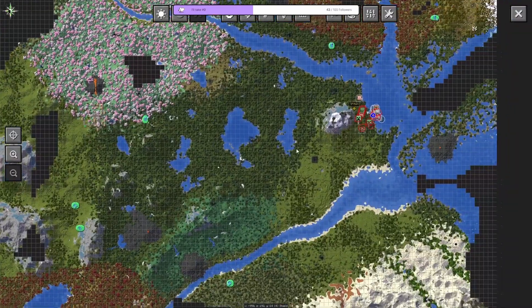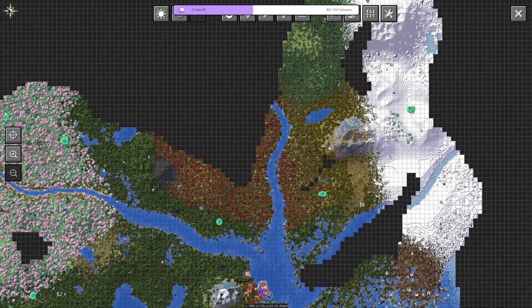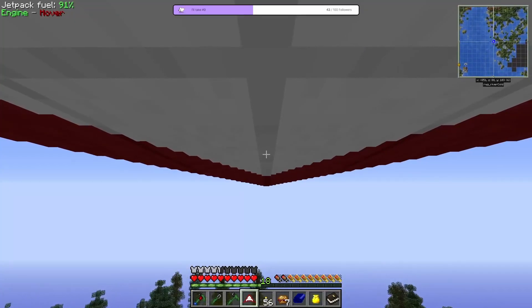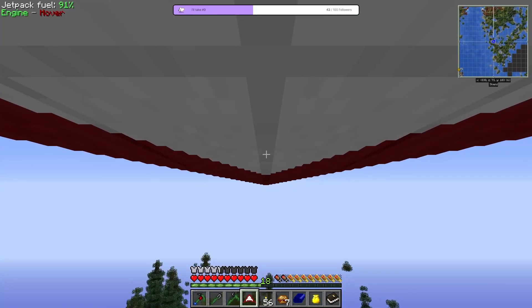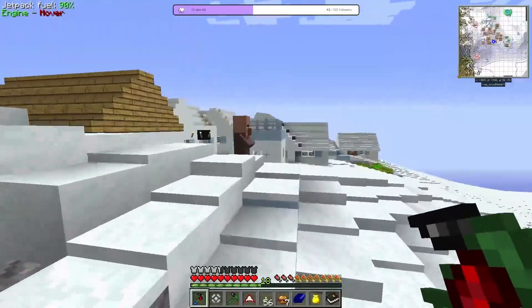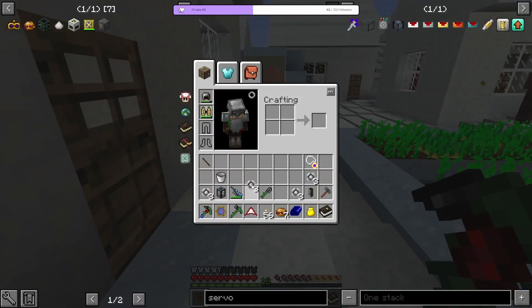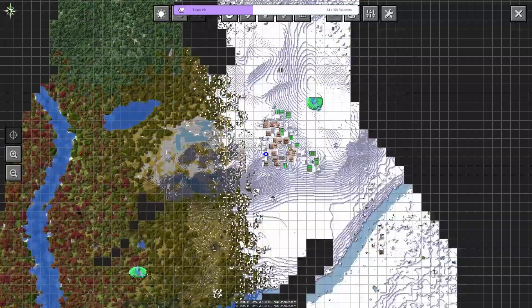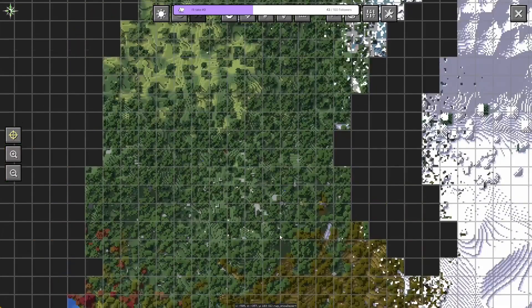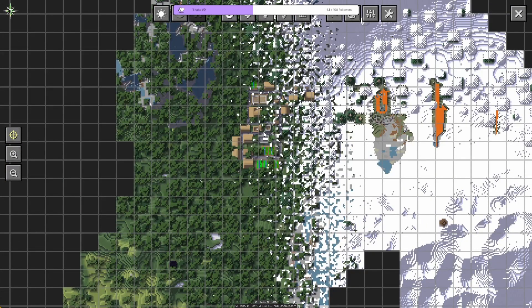The next step is going through all of these villages and trying to get the villagers that we need. I think I'm gonna go for the RF Tools villagers, and I need a blacksmith villager as well. Does this village even have a blacksmith? It does not, so might as well go to the next one.